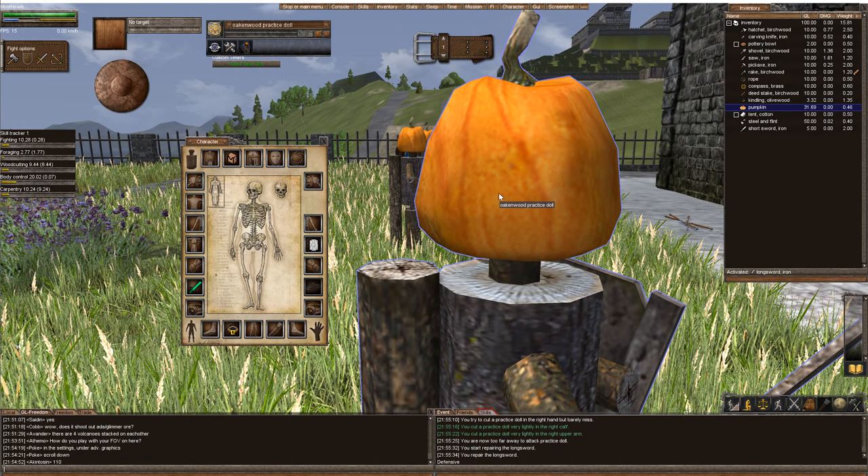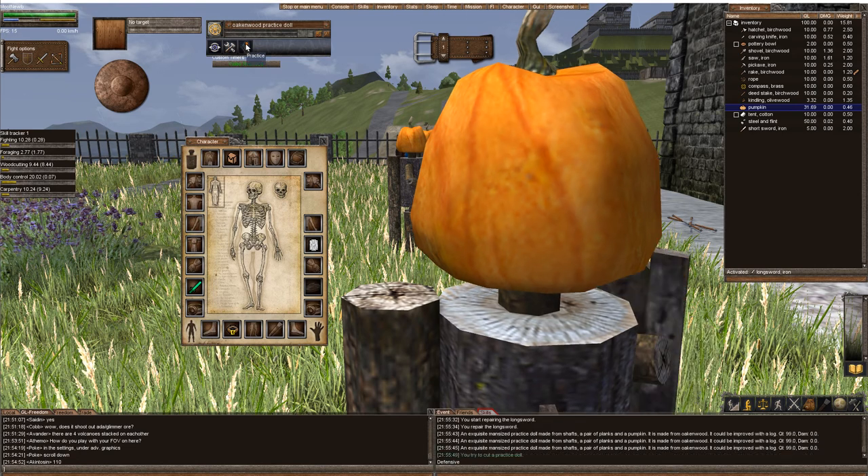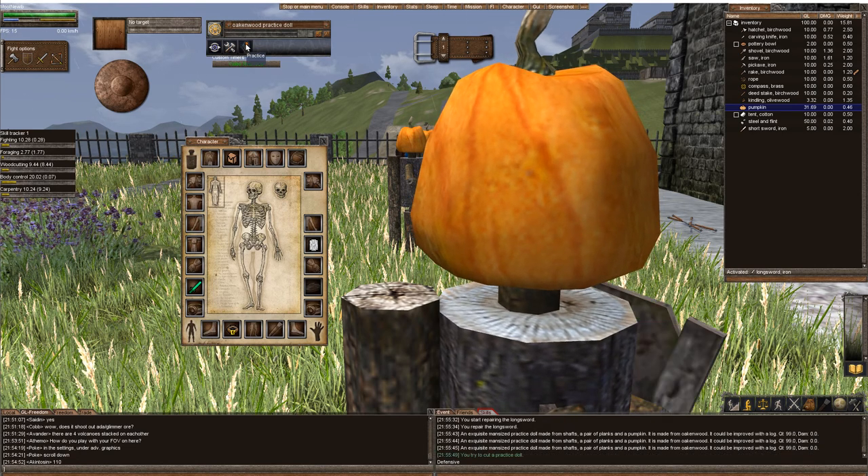Another way to practice is that you click the practice doll, and in here you can see that you have the new practice icon. And that's it. I want you to stand here and just practice. That's all.